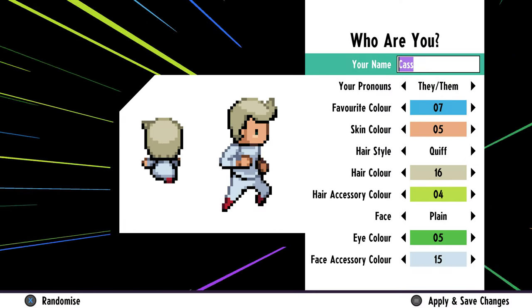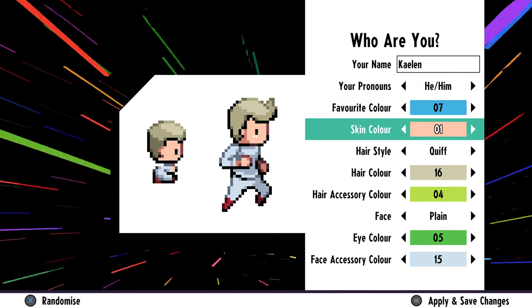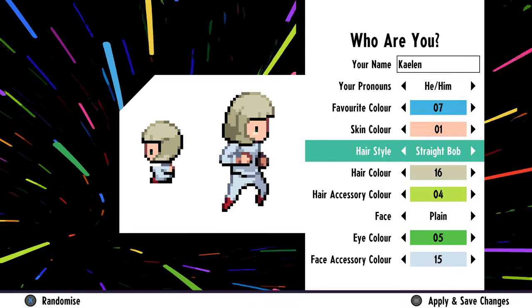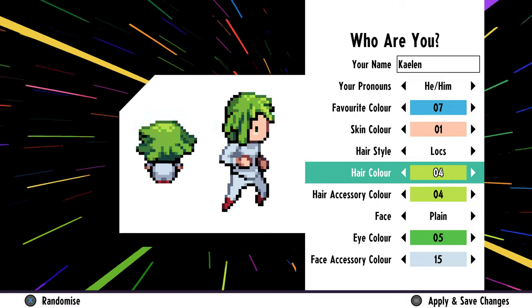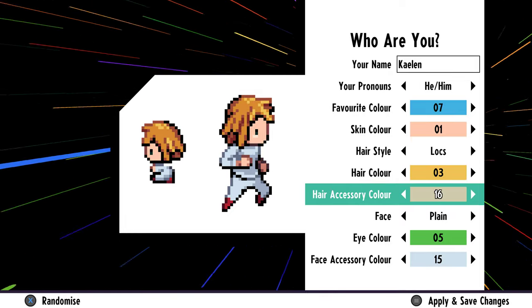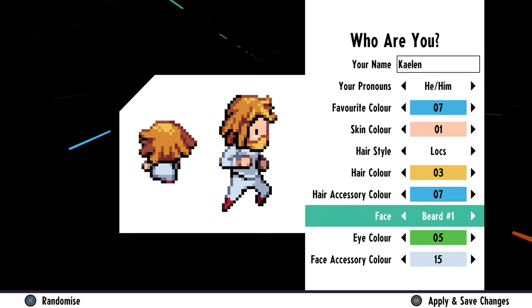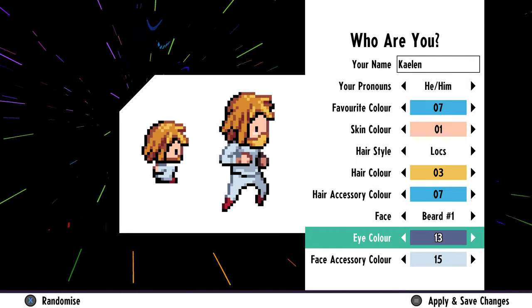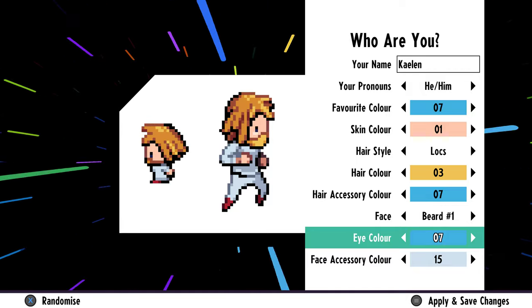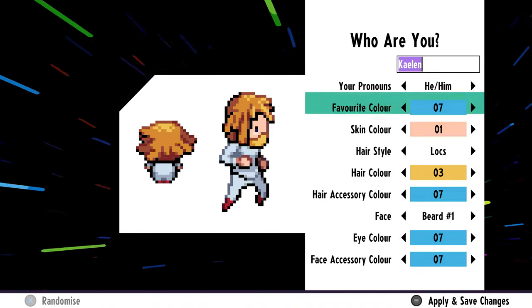It's going to start right with character creation, and I am basically just going to make the same thing I made before because I am very unoriginal. I don't have a hair accessory, but if I did, I'd want it to be blue. Just checking around, and we're going to go with beard one — it's like my awesome beard. And once again, I don't have it, but if I did, I'd want it to be blue. They let us change clothes later, but you just kind of start with this basic outfit.